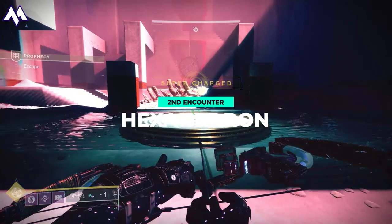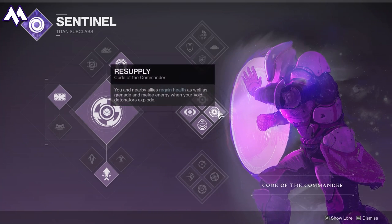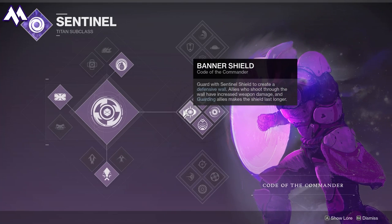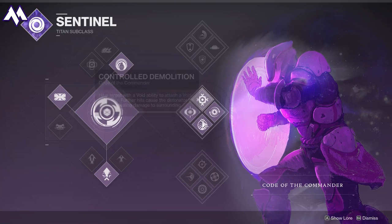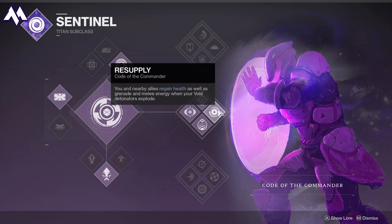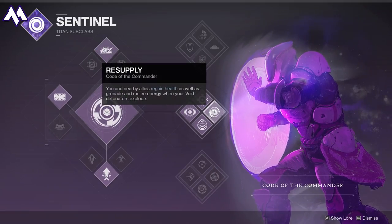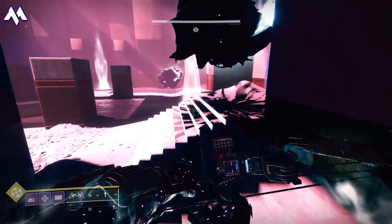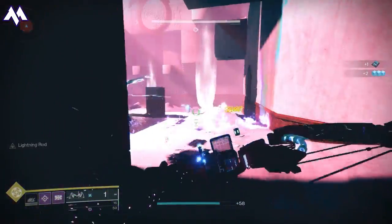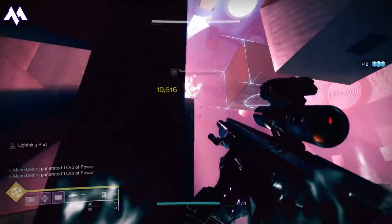I'm going to be using a slightly different build here — Middle Tree Sentinel. If you're comfortable using the Bottom Sunbreaker, you certainly can, but I like running this because the Code of the Commander gives you a lot of life regeneration. If you hit anything with void abilities, it will basically stick void detonators on there — when they explode, they regain health and also give you grenade and melee energy, which is really nice if you need to stay alive. Now I need to take some time to explain this encounter because there is a fundamental misunderstanding of how it works in the community.